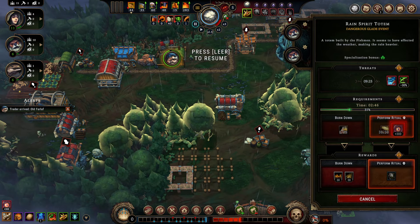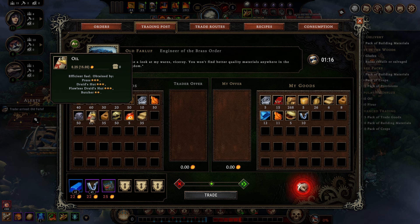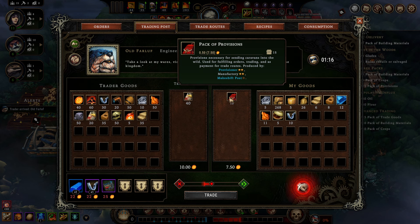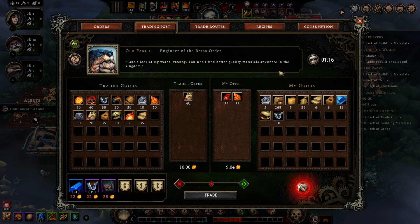Here is the trader - we got our good man old Farloof with his new portrait. As you see here, we already can trade in the 40 oil. That's 10 ember. I really want to get that done. So I'm selling off some of my provision packs and filling up the rest with copper ore - that's all materials that we have in ample supply.